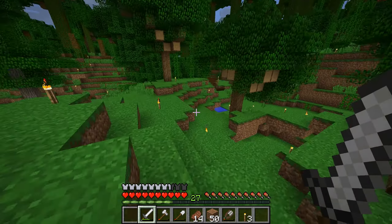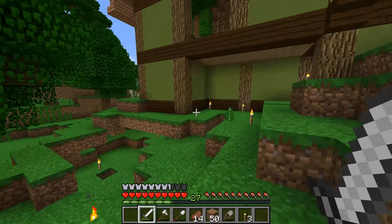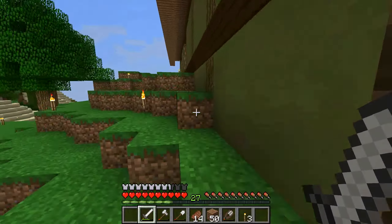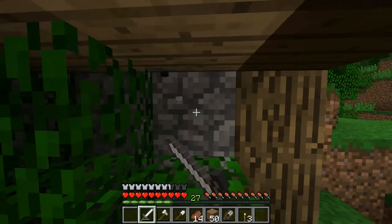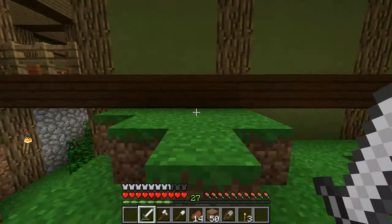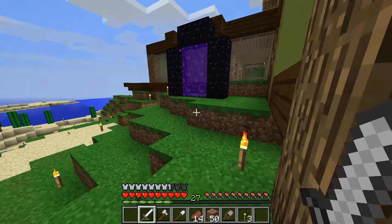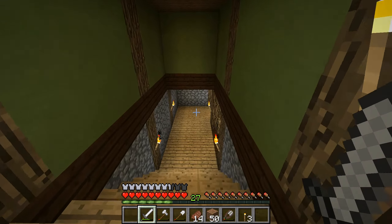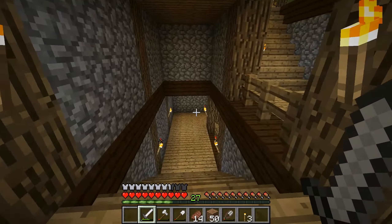On the outside we pretty much have this finished. The creeper exploded here, that's why there's a hole. We can still put something inside of here — there's an empty space which is unused. I think then this building is pretty much filled with stuff. Down here I also expanded this. This is gonna be a path down below to the strip mine and a minecart station.